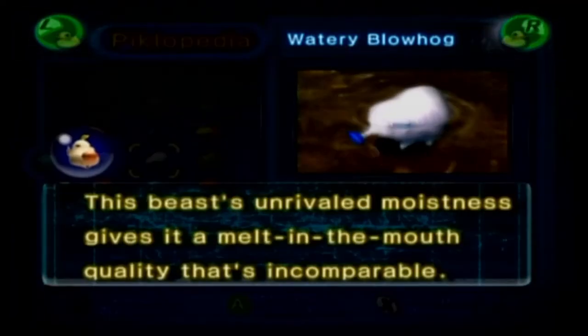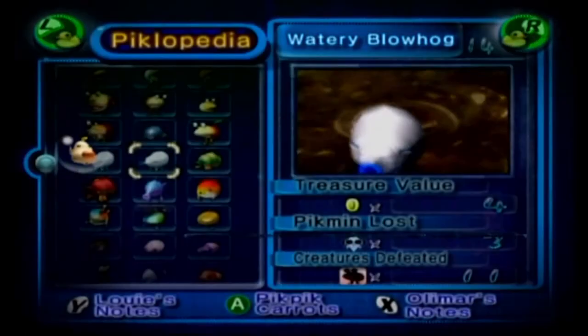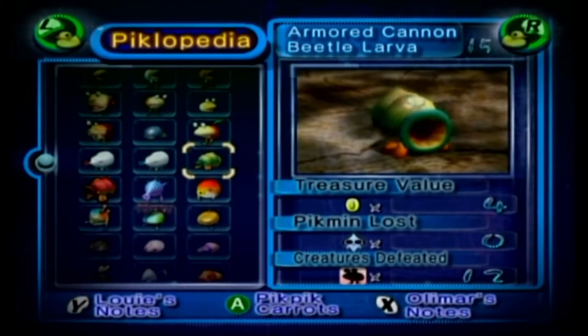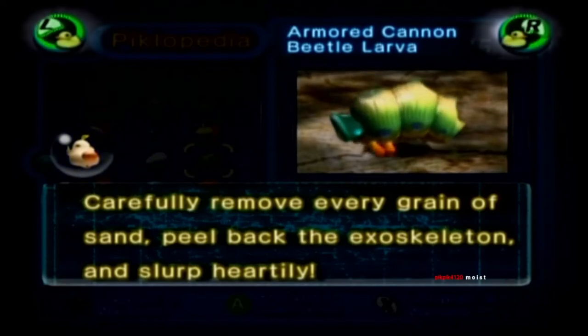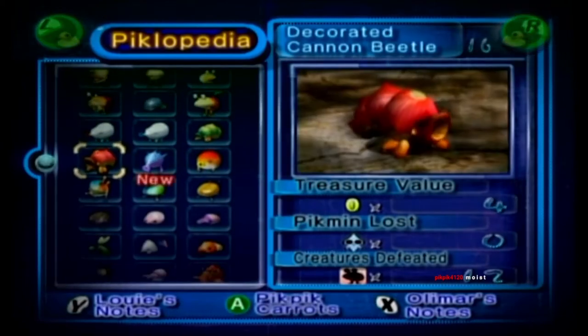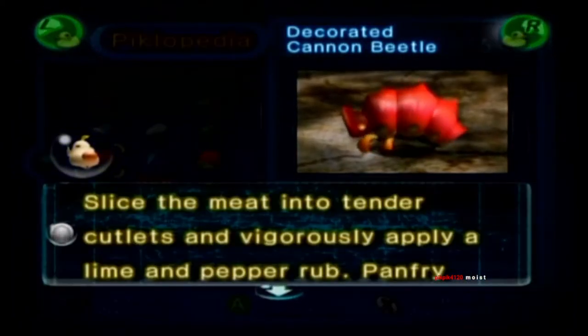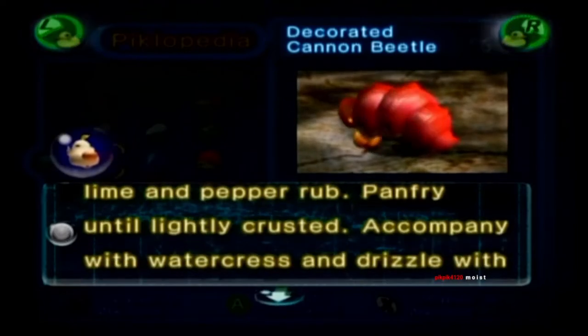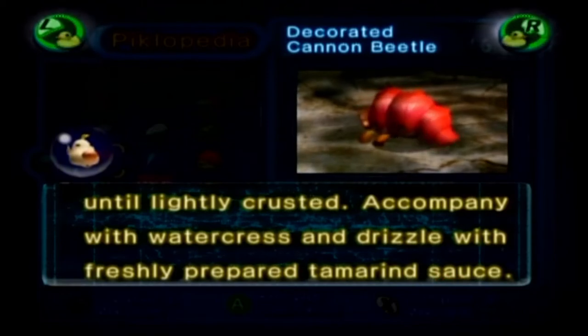Watery Bull Hog: 'This beast's unrivaled moistness gives it a melt-in-the-mouth quality that's incomparable.' Armored Cannon Beetle Larva: 'Carefully remove every grain of sand, peel back the exoskeleton, and slurp partially.' Ew! I'm not eating a bug raw! Decorated Cannon Beetle: 'Slice the meat into tender cutlets and vigorously apply a lime and pepper rub. Pan-fry until lightly crusted. Accompany with watercress and drizzle with freshly prepared tamarind sauce.'